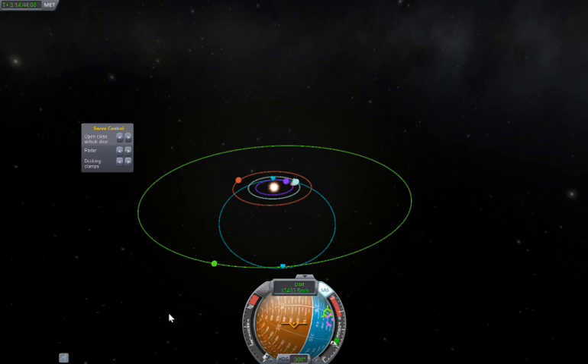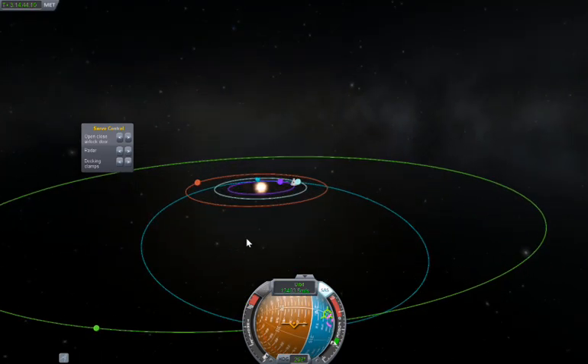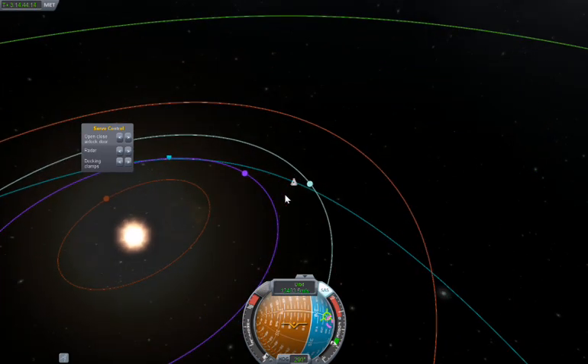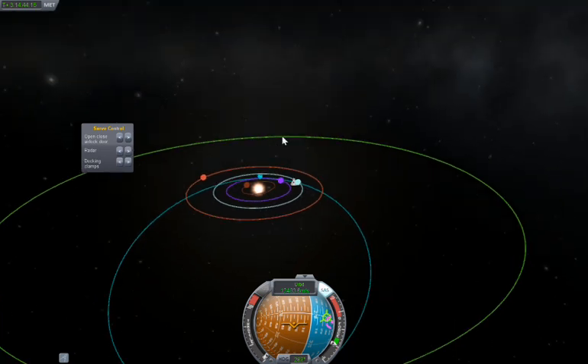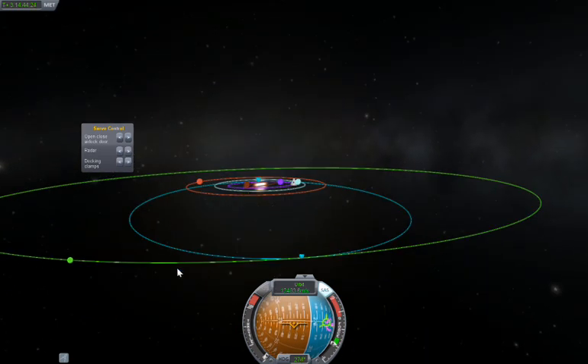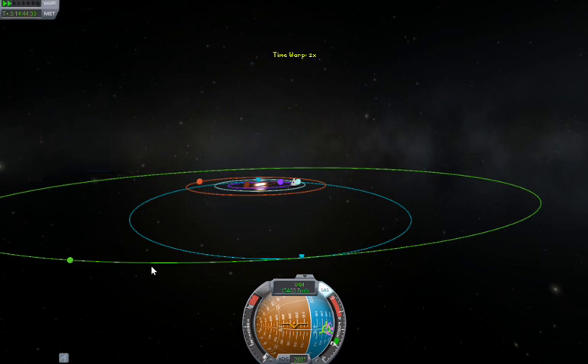Hello and welcome back to part 4 of Kerbal Space Program. Today we are going to Joule and its moons. I've managed to get my orbit just right so that when I come out of periapsis behind the sun, I should be just about in the vicinity of Joule, but I will have to make a few little burn changes when I reach periapsis. So here goes.